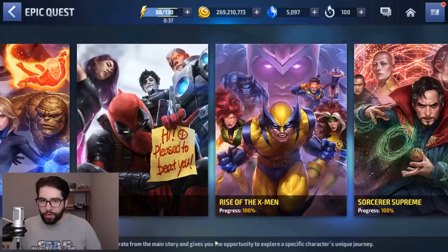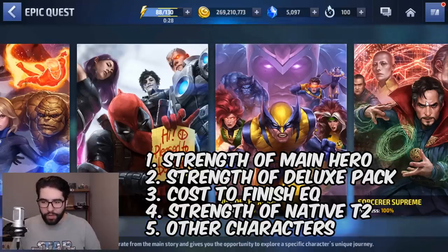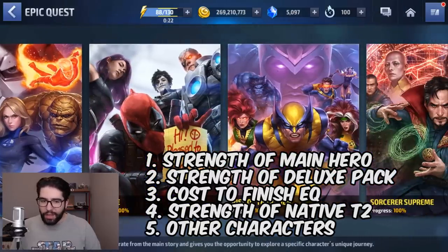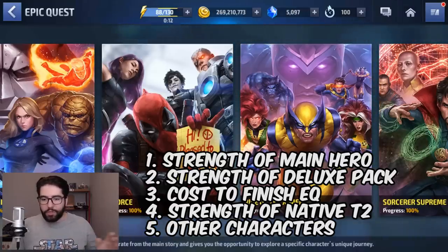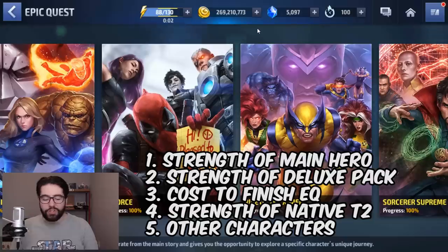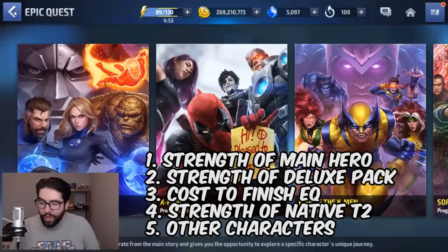The four most important questions to consider are: one, the strength of the main hero — Doctor Strange, Wolverine, Deadpool, and Mr. Fantastic. Not really considering the native Tier 2 behind them, because they're a lot more difficult to get and there's generally a big gap between finishing the epic quest and finishing the native Tier 2, getting them to level 6 or even 7 stars. You unlock the main hero at 1 star as soon as you start the quest as a new player.